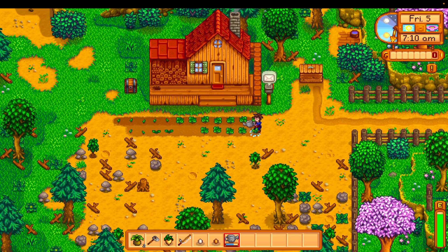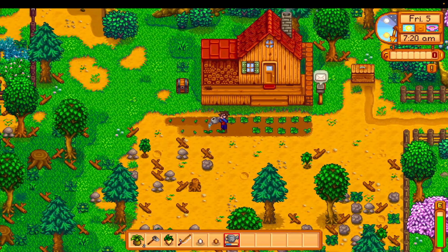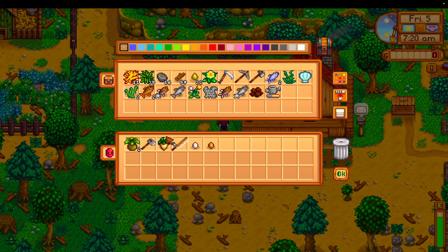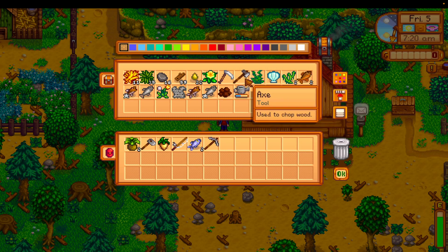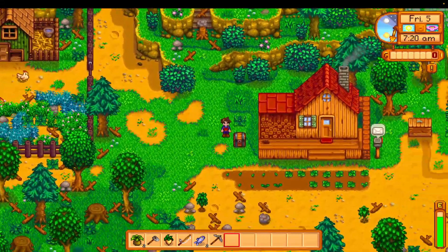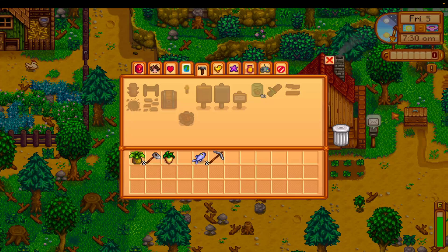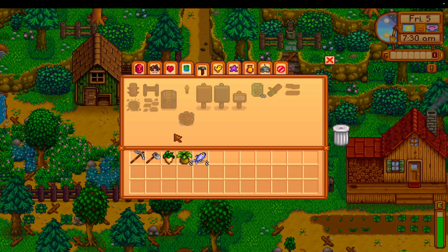We are on the Meadowlands Farm, which is of course the new 1.6 updated farm. It's been a while since I've been on this farm — life and work have been busy. I'm going to choose a couple of things to take to the mines because why not. I haven't got my weapon yet. I don't need my fishing rod, that's for sure. Let's go.